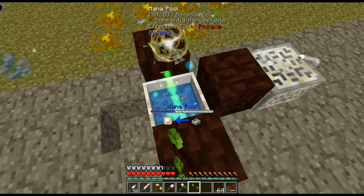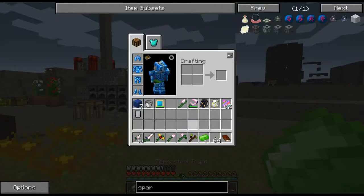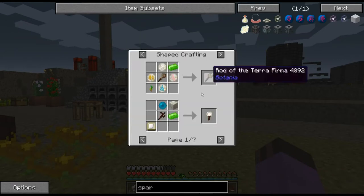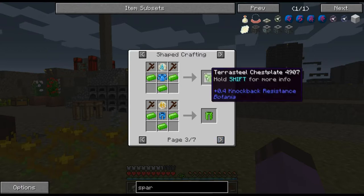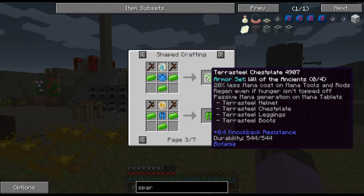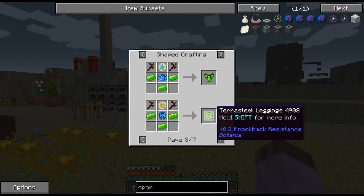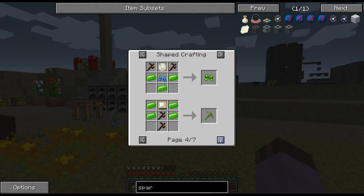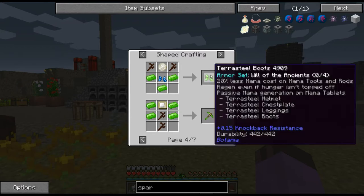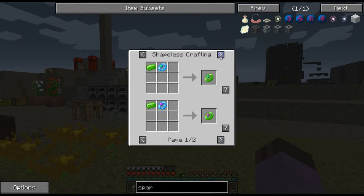It costs about half a mana pool to make a single piece of terra steel. It's quite a thing — it's very pretty though, bright green and glowy and very naturey. It's used for a lot of advanced devices, the advanced tier armor which gives diamond-level resistance, and it has the same mana repair thing as the mana steel armor, gives knockback resistance, and lots of bonuses.